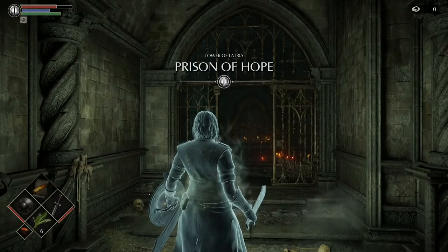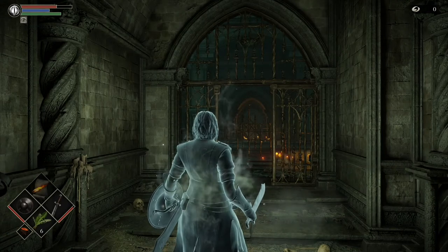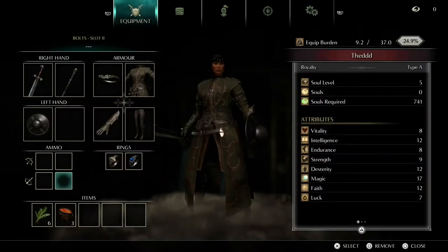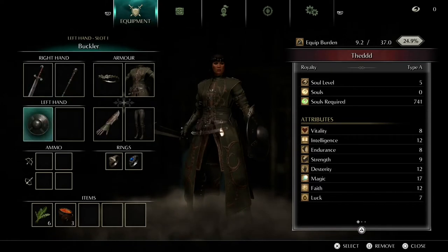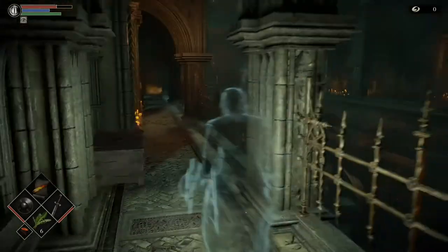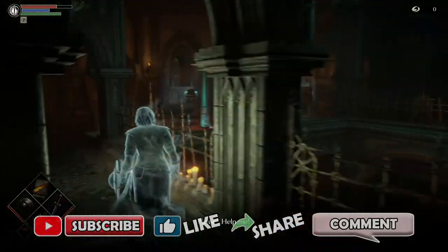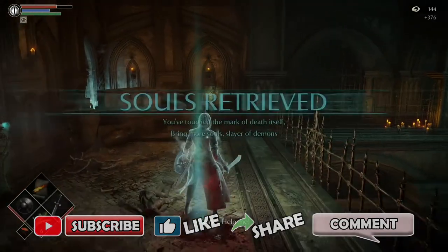Welcome back to part two. We're on level 3-1, the Prison of Hope, Tower of Latria. As you remember from the last part, we died in body form so we are now in soul form. We should have the cling ring and thief ring, a catalyst in the left hand, and we need the flame toss magic. Be very careful here - the thief ring makes it harder to be detected but these enemies can kill you very, very fast.